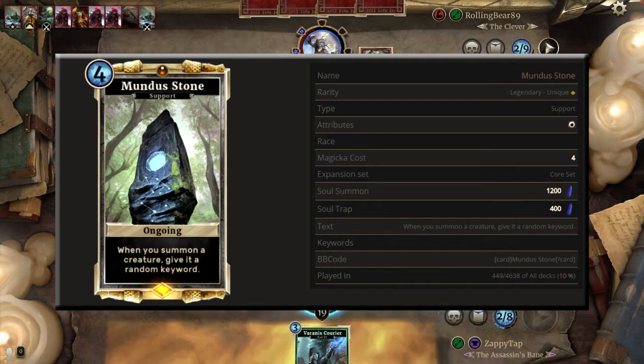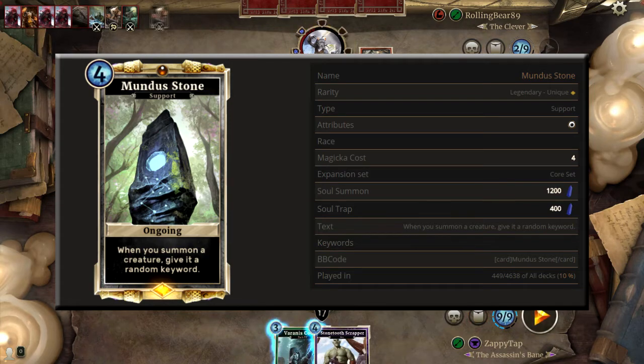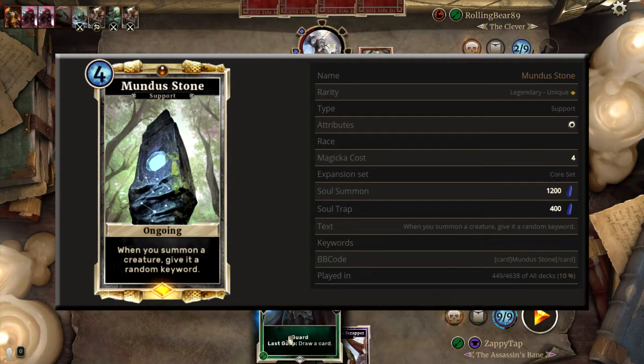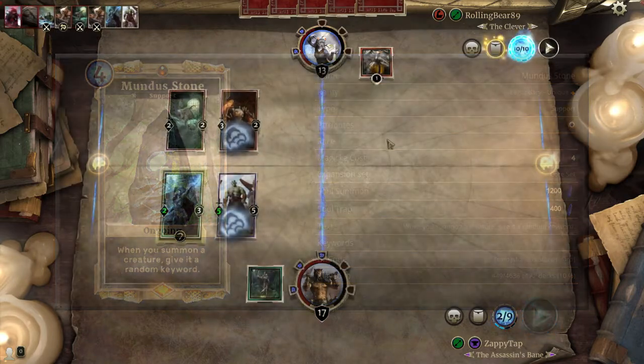But more times than not this legendary is going to pull through for you and win you the game, especially if you play it on turn four and it stays the entire game. I have a couple of clips showing this working for me and against me - and you can see the salt, there's a lot of salt. Thanks for checking this out, there's lots more to come and I'll see you next time on the Zapster Collection.